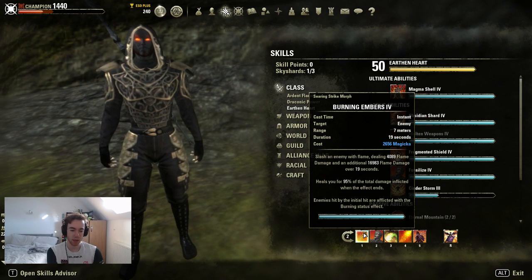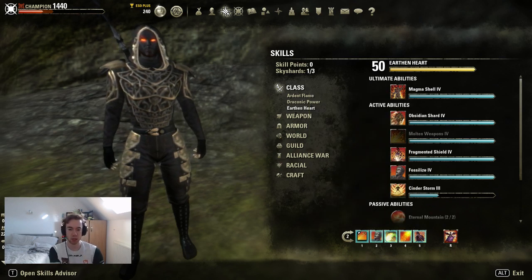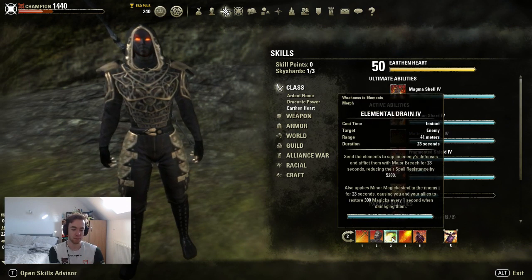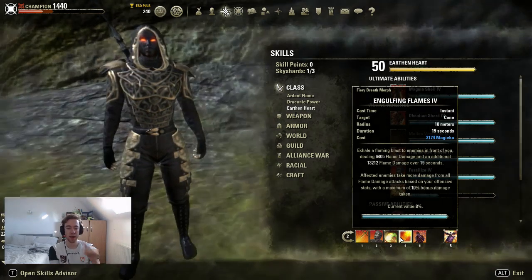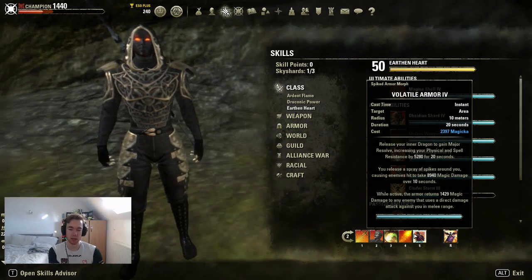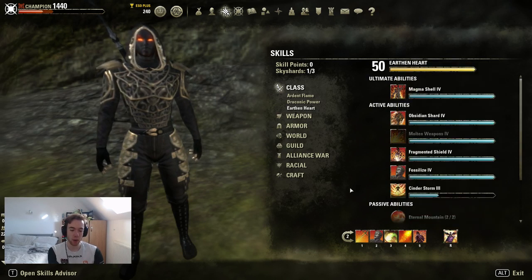Our back bar: Embers is a nice DoT — it's rare to have useful DoTs this patch but DK has them, and it's got a decent heal attached. Fossilize is your stun and gives a Stamina return from the Earthen Heart passives. Elemental Drain should be on your back bar — that gives you Magicka sustain but more importantly it gives you pen, which we lack in heavy. Then Engulfing Flames to buff our fire damage and increase DoT damage.